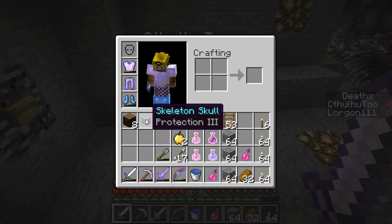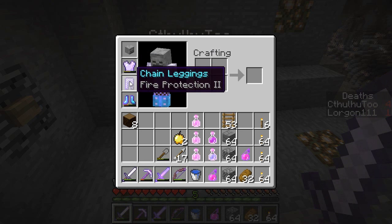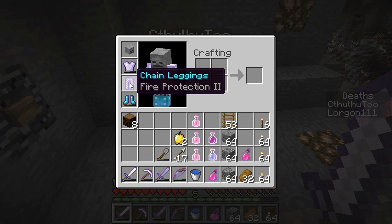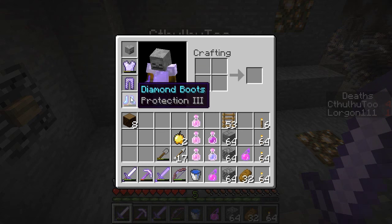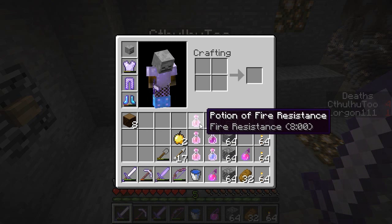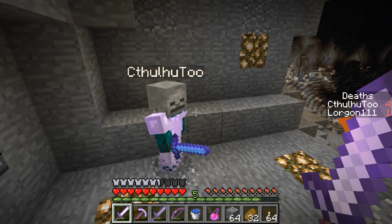So we have re-geared a bit in preparation for this volcano area. I've got the Protection 3 skulls, an Unbreaking 2 Protection 1 iron chestplate, some fire protection pants, and some Protection 3 diamond boots that I did some repairing on. And you've brewed up some fire resistance potions, so I've got Splash Potions, Instant Health, and a Water Bucket. We are geared to the teeth right now, and it feels pretty good.